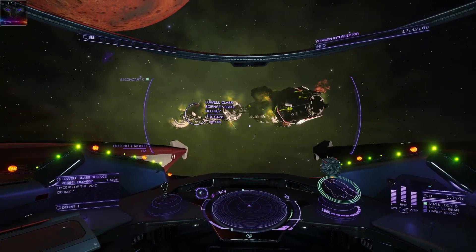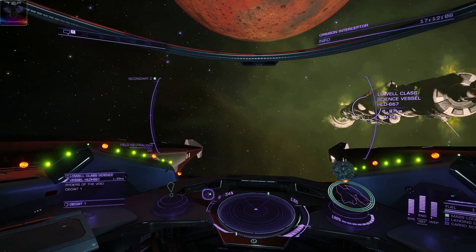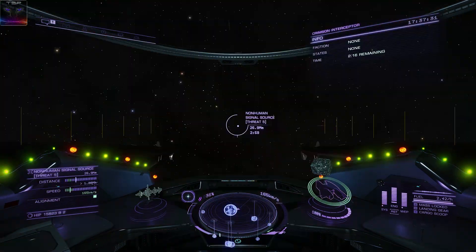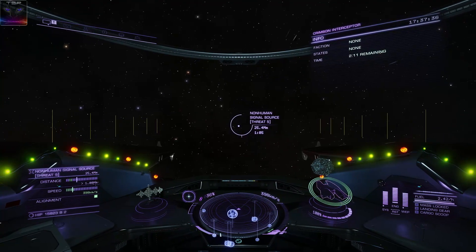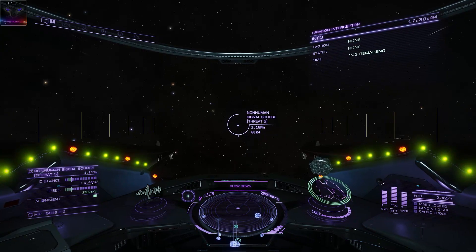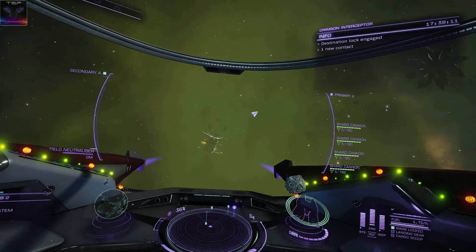I found another ship that has been destroyed by Thargoids, or at least attacked. But there are no signs of Thargoids anywhere, so I think they've scattered. I'm gonna have to find a new system. I think I found something - this is definitely something. There is threat level 5, a non-human signal source. Let's check it out. Whoa, there's some goo!